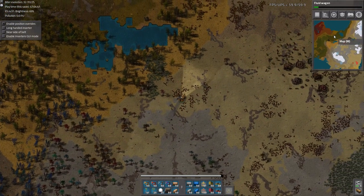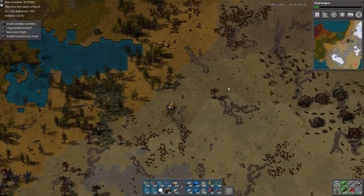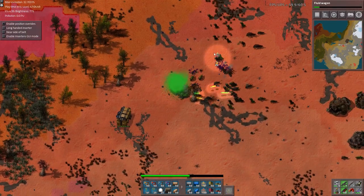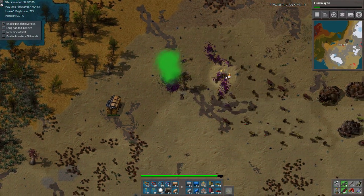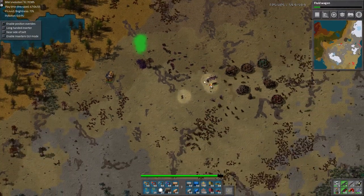I kinda wanna look up there — there's some dots, but there may not be biters anymore, that just could be radar remnants. That was tough. The spitters do a lot of instantaneous damage.